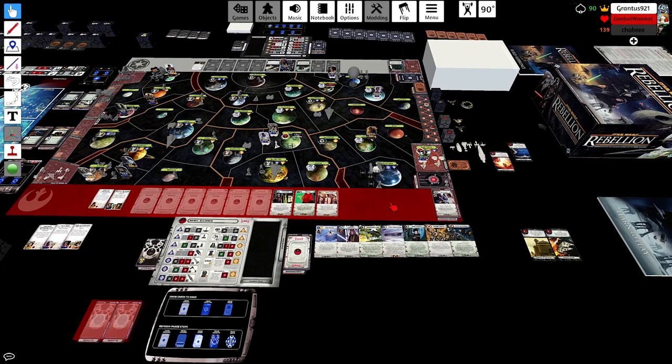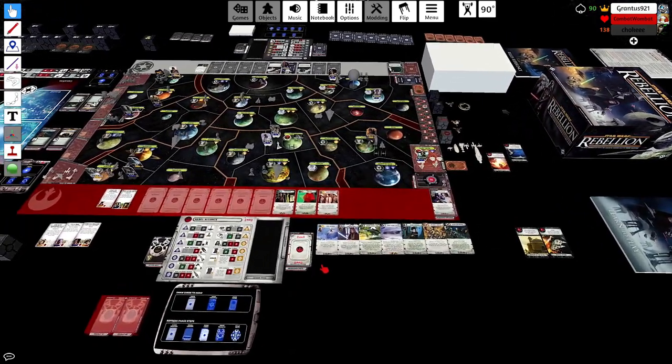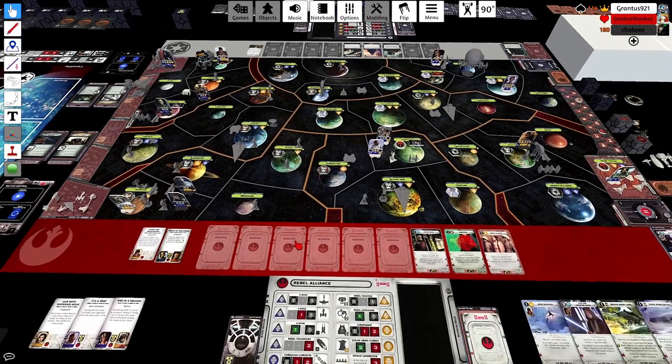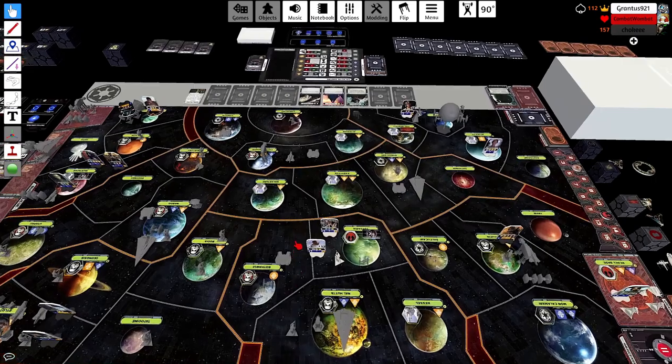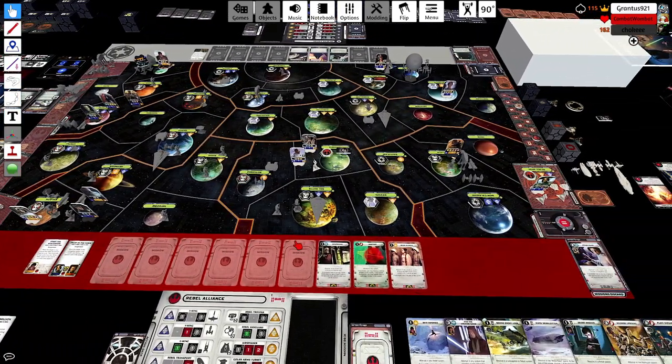He's also just moved space units on top of Mustafar, so he's likely just going to neutral that out with the Emperor. It looked like he almost moved to Dathomir from Mandalore, which could indicate that he doesn't have Dathomir and Yavin, because he ended up moving the Assault Carrier down to Felucia.